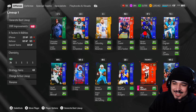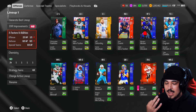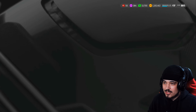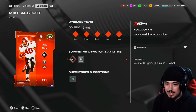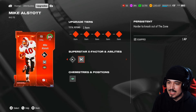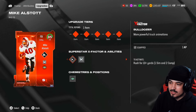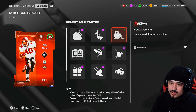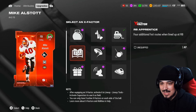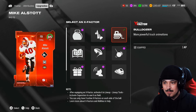The new ability system is kind of different. We have only three AP on both sides of the ball right now, with three X factors. X factors and abilities work completely differently now. For Alstott, to activate bulldozer as an X factor, you rush for 10-plus yards twice in competitive online play. He also gets honorary lineman, arm bar, and RB apprentice — which gives you those Texas routes and all that good stuff. Pretty good X factor abilities for Mike Alstott.